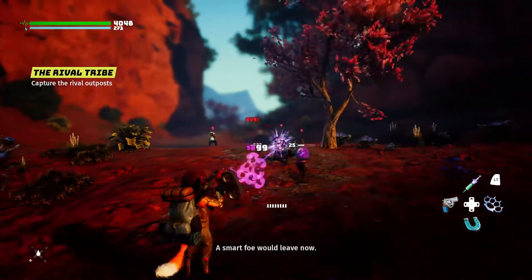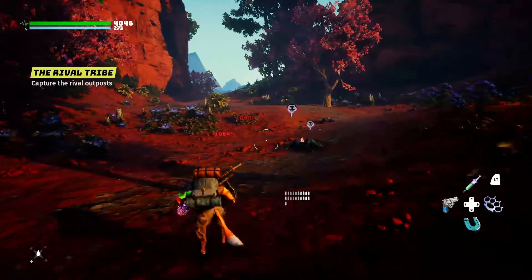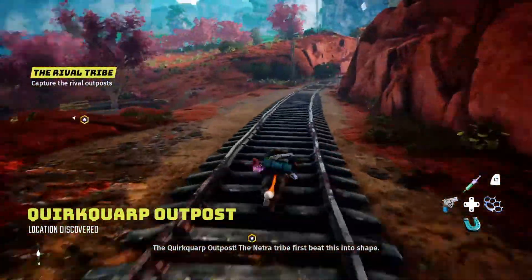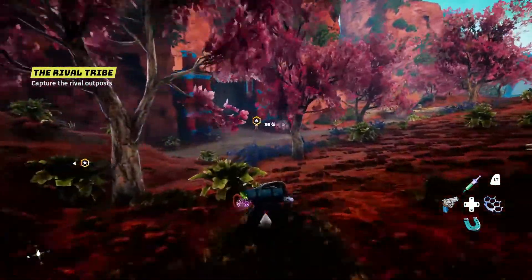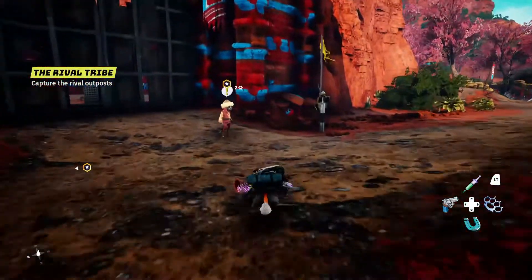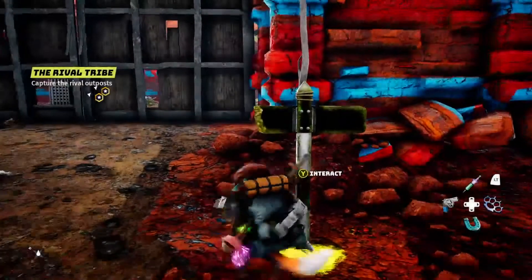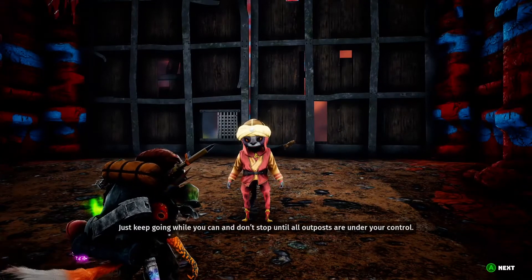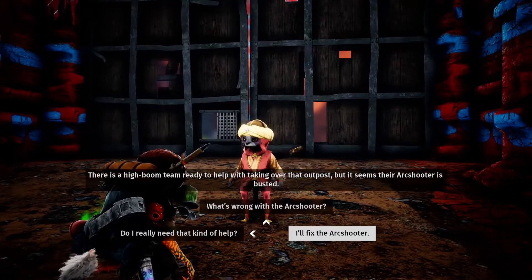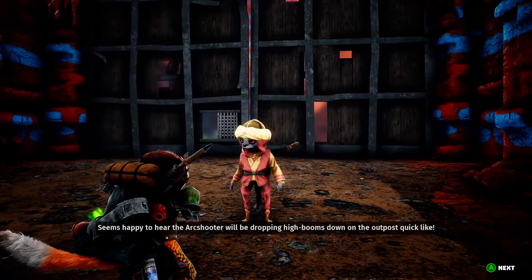A smart foe would leave. The Quirk Quap outpost — the Netra tribe first beat this into shape. Let's go capture it. The Netra tribe — says they've been waiting for you. There is a high boom team ready to help with taking over that outpost. Seems happy to hear the arc shooter will be dropping high booms down on the outpost quick-like.